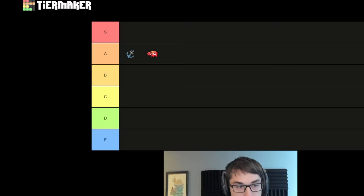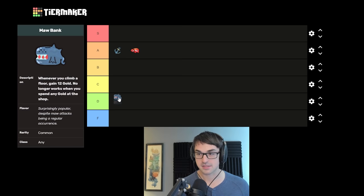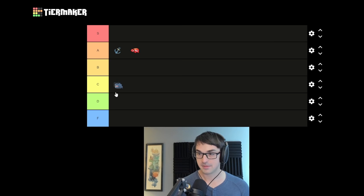Maw Bank gives you gold every floor. Maw Bank is very often pretty garbage, actually, because you usually break it. It's only money until you spend it at a shop, so I can't justify putting it higher than D tier. It's got a cool interaction with the Bloody Idol, though, so that is noteworthy. Speaking of the Bloody Idol itself, I'm going to put that in B. Healing every time you get gold is real good.